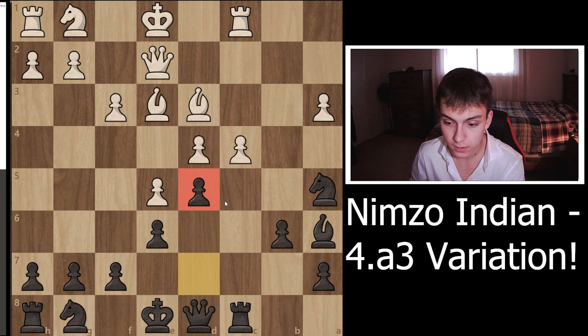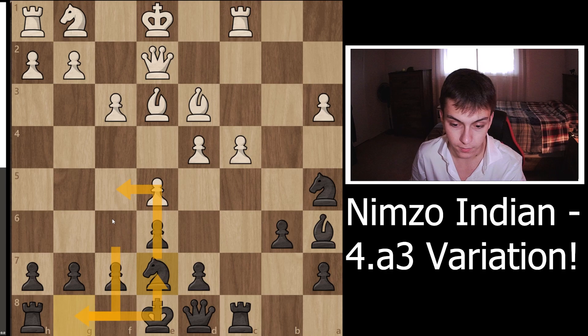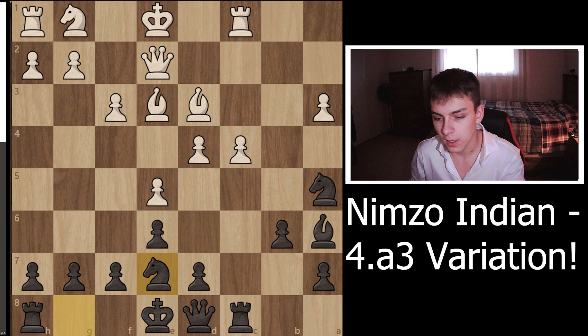After Rc1, d5 is where we kind of split off. d5 is a mistake — it's what was played in the game — because it leads to en passant, and if you allow your opponent to play en passant, you've conceded the moral victory. Instead, Ne7 is a lot better. We're planning to play Nf5, and I'll explain how this move works out.